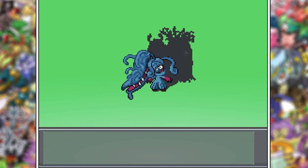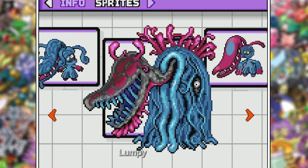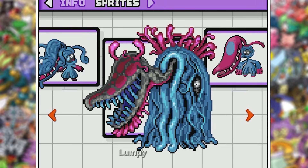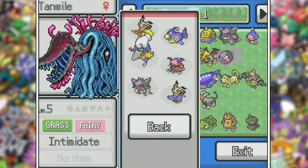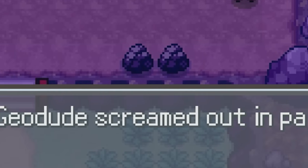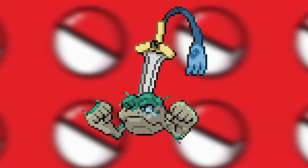Swinub and Tangrowth isn't scary — or is it? Like, what type of parasitic crap happened here? I love the little eye peeking through the vines, just to let you know she's always watching. Grass and Fairy is a neat typing as well. Weedle, the Sorcerer Supreme — this is hilarious. Geodude screamed out in pain? Bro, you're a rock, you have zero nerves. Maybe this fusion can explain that — it does look like it hurts.